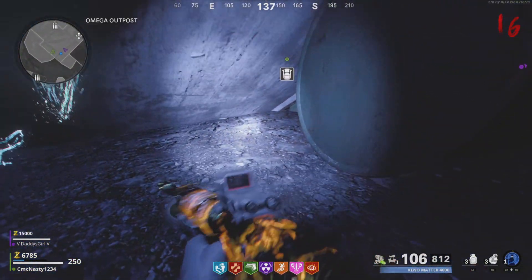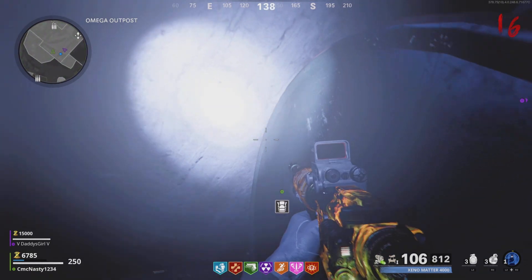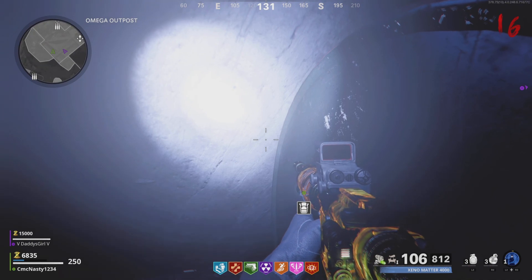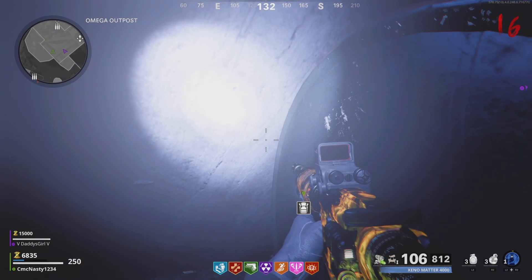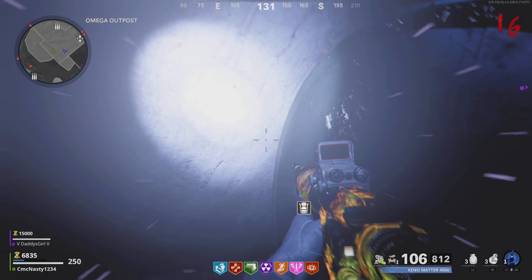Get behind this barrel like so — don't get inside of it, get behind it. Aim to the upper left-hand corner of the barrel. Now you're basically just going to tape your trigger down, hold your trigger down, rubber band your trigger down — however you get your trigger held down. And that is it guys — the Elemental Pop, the...